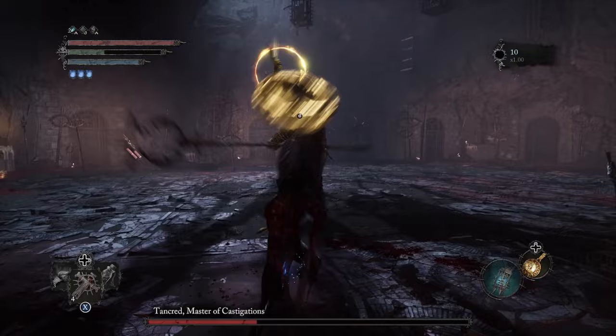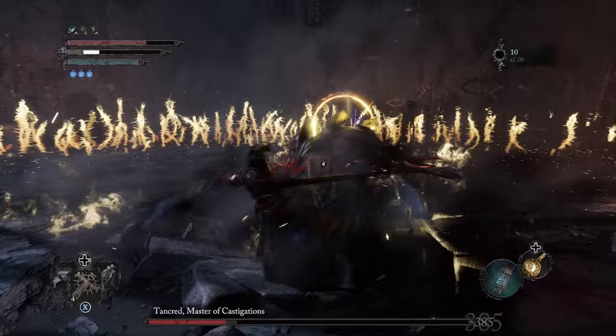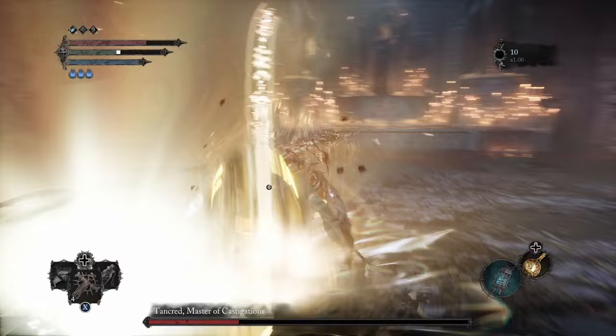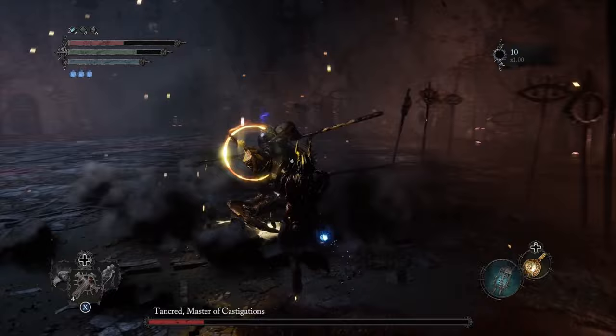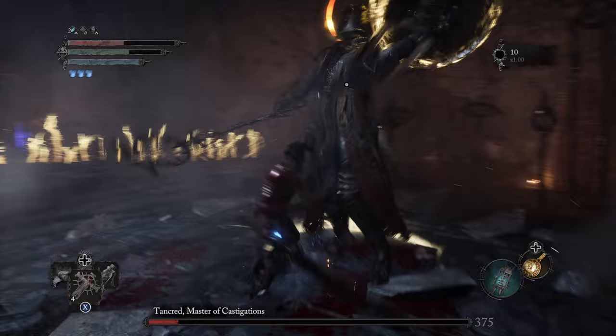At some point when his health gets low enough, he's going to start casting Radiance spells as he smashes his shield into the ground, causing a shockwave of Radiance to come out from where he strikes. All you need to do is time this correctly — as he smashes, dodge into the Radiance shockwave and you are going to get missed by it completely. If you've followed all the instructions here, you should be through Phase 1, in which case Phase 2 is going to start, which is a whole different moveset and an entirely different boss.